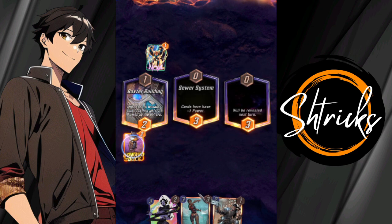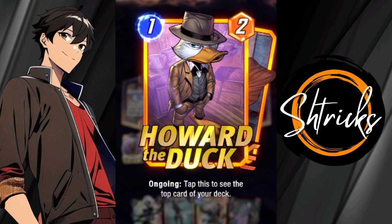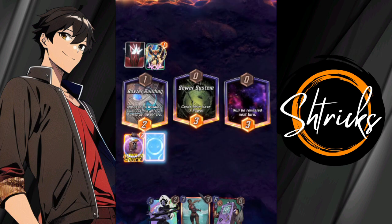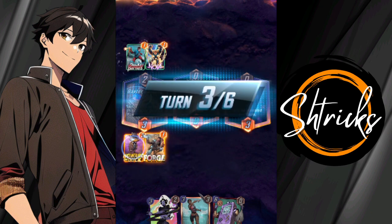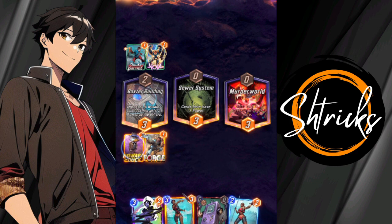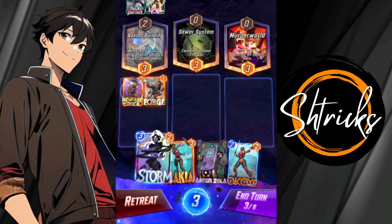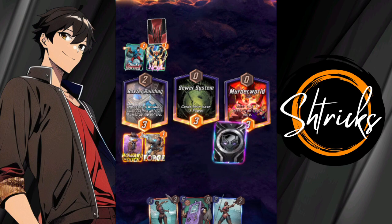We got Howard the Duck down. The reason I have Howard the Duck is I can take a glance into my deck and see what I've got coming up and how I can start planning my attack. Now that I know Okoye is coming in, I can start with her because I can start buffing Black Panther which is still in my deck. Looks like he's going with destroy. I got Zabu coming up next, so I'm gonna put down Storm.